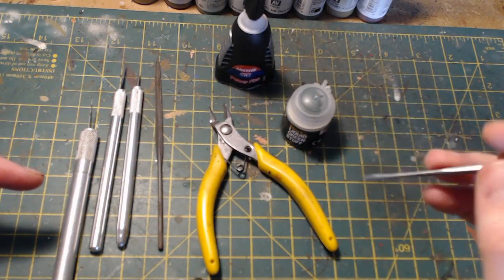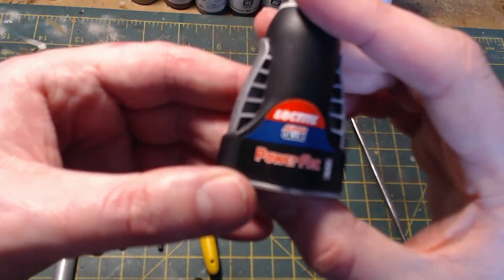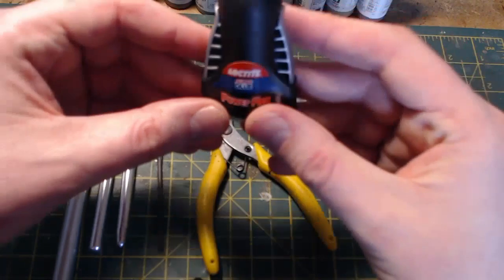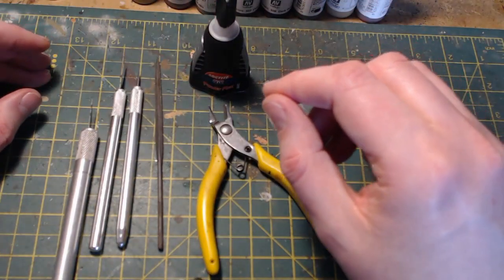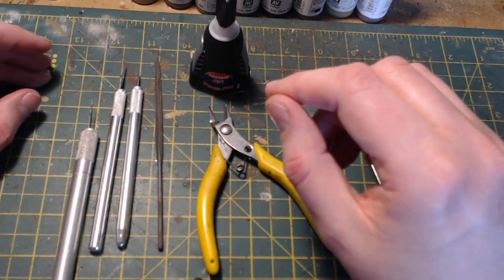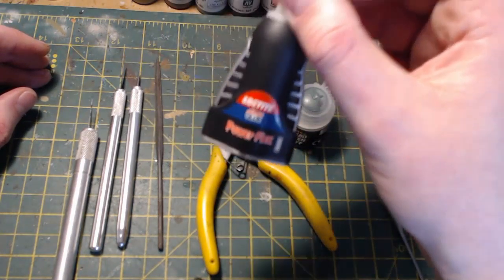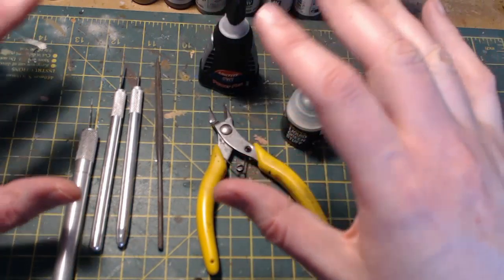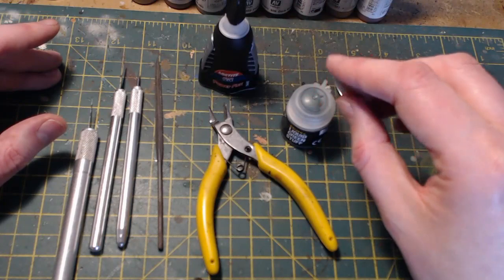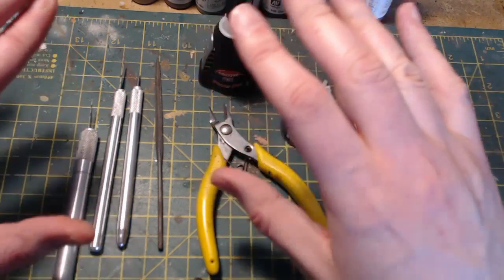The last thing I use is super glue gel. I've used this stuff for years. The enigmatic gamer was asking me about super glue and I recommended this stuff - I believe he likes it as much as I do. It's fantastic - just like super glue but you get a much longer working time with it. It's not so liquidy, you can spread it around, and you use a lot less of it. It really goes a long way. Those are the tools of my kit bashing trade.